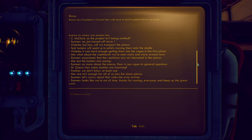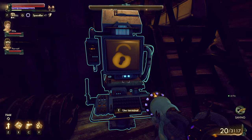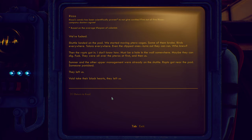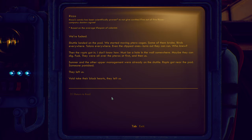M. Cicero: how many shuttles are coming? Pauline: we don't know, at least one. One isn't enough for all of us plus those tarots. Sumner: let's worry about that when the evac arrives. Looks like we're out of time — thanks for coming everyone. Well, some meeting that is. I skipped the last two entries. I forgot there's not enough evacs for everyone. Shuttle landed on the pad, we started moving tarot cages. Some of them broke — birds everywhere, talons everywhere. Even the clipped ones. Turns out they can run. So those must be the tarot rays we've seen — they were experimenting on those things. Project Tarot, that's what that is. Then the raps got in — must be a hole in the wall somewhere, maybe they can dig.